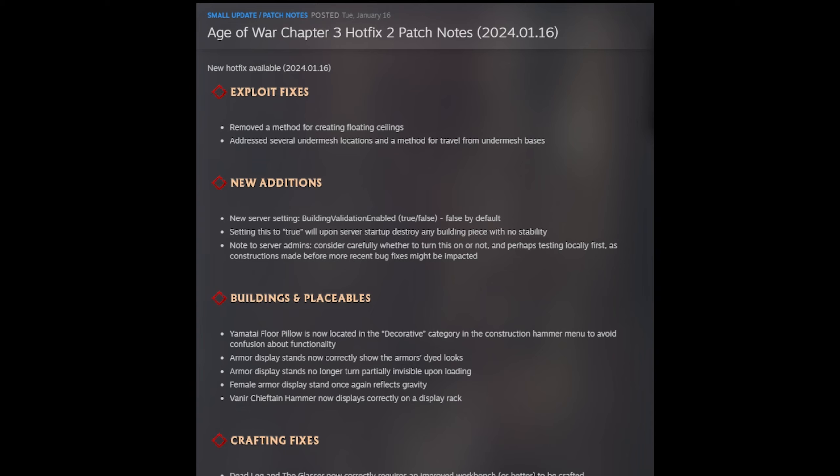They also added a building validation option into the INI files. I'm curious if this is enabled on official, because it says setting this to true will, upon server startup, destroy any building piece with no stability. Note to server admins: consider carefully whether to turn this on and perhaps test locally first, as constructions made before the most recent bug fixes might be impacted. I'm assuming this is related to sky bases — hoping to eliminate unstable structures built in places they shouldn't be.